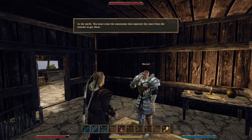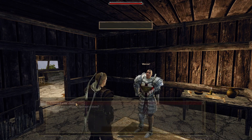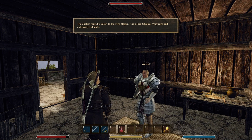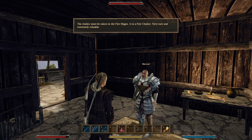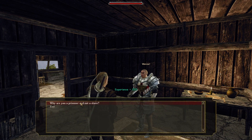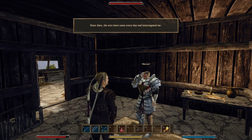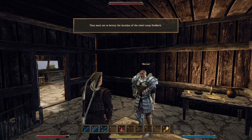Where is this Monterra? In the north — you must cross the mountains that separate the coast from the interior to get there. I rescued your chalice. Well done — I am proud of you. The chalice must be taken to the fire mages. It is a fire chalice, very rare and extremely valuable. Why are you a prisoner and not a slave? One of their slave hunters dragged me here and sold me to the orcs — since then the orcs have come every day and interrogated me. They want me to betray the location of the rebel camp Reddick.